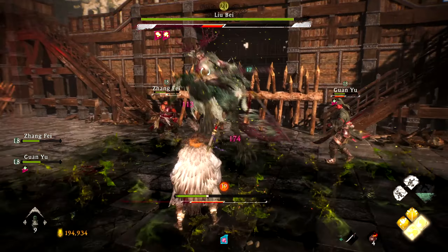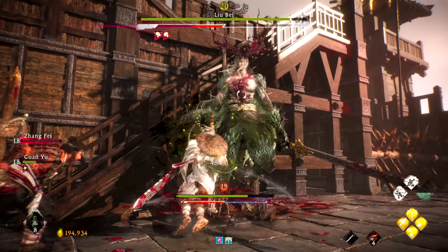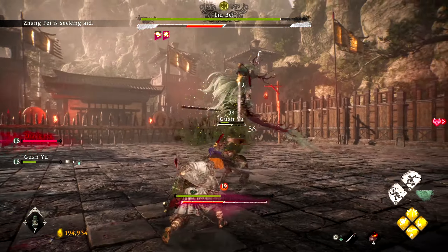Lu Bei is lightning and wood, and according to the game's five phases, wood is countered by metal — and poison is metal in the game. So this build's armor, weapons, and witchery spells are all geared toward counter-attacking a wood-based enemy like Lu Bei.